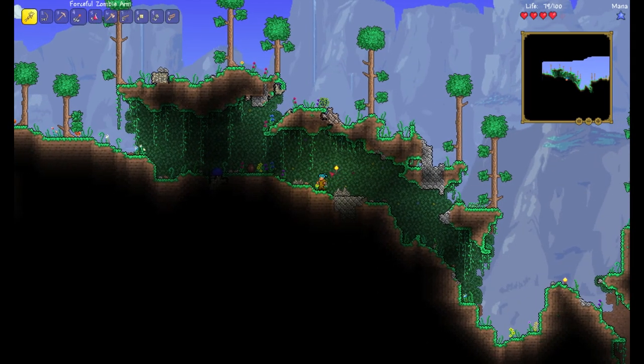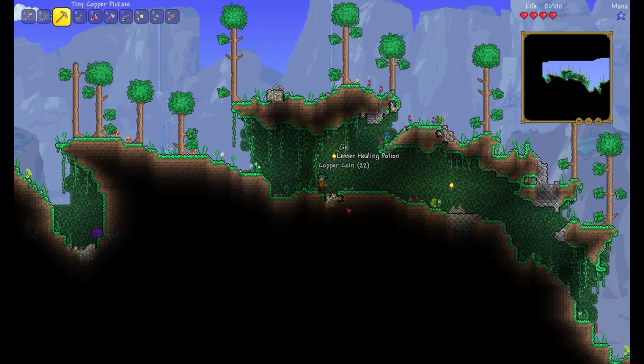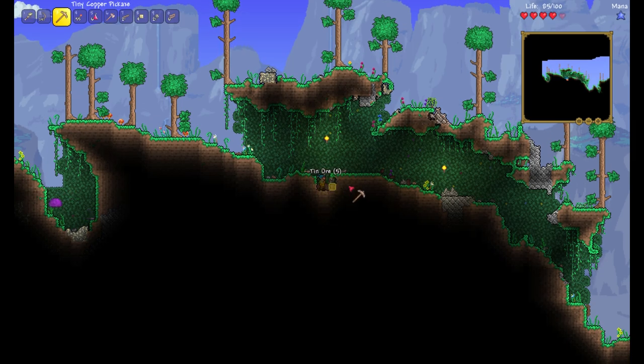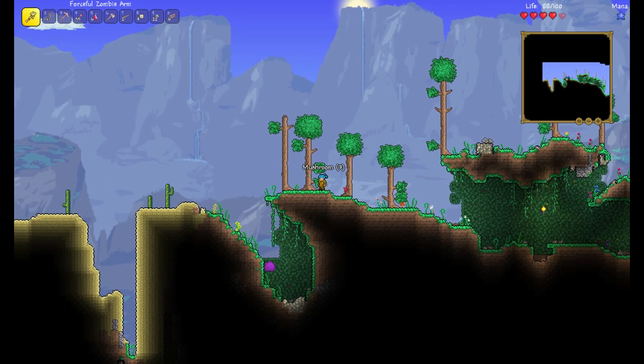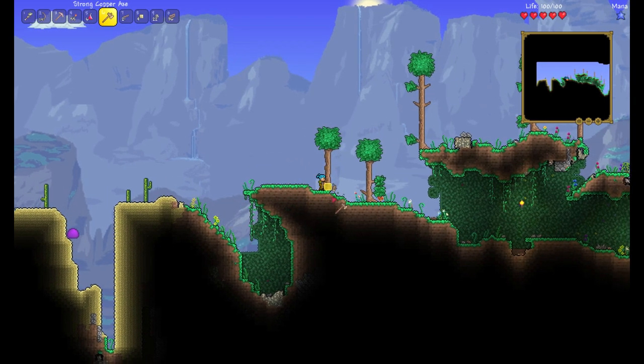Let's see if there's a chest in here — nope, but we do have a pot and some tin. This will help us out. Getting a lot of tin and iron — I think I could at least make a better weapon by now. I do need to get some more wood. Always gotta have wood for platforms and building tables and chairs — NPCs must have tables and chairs or it's not a house.